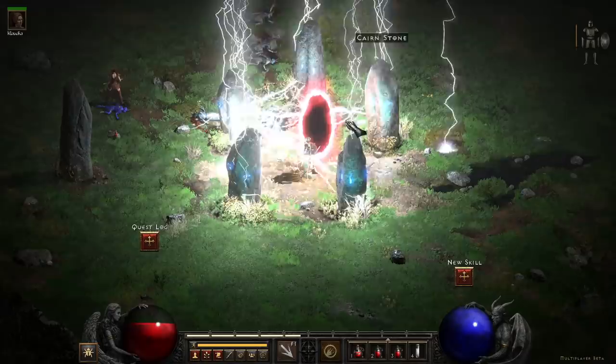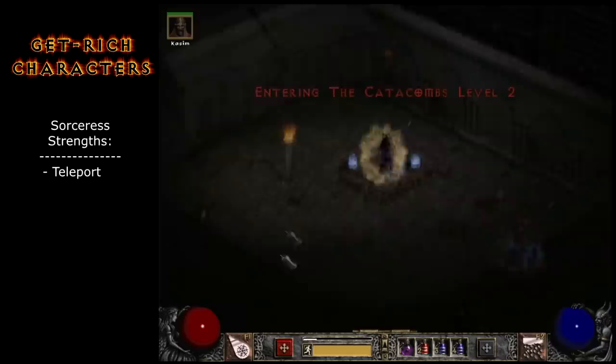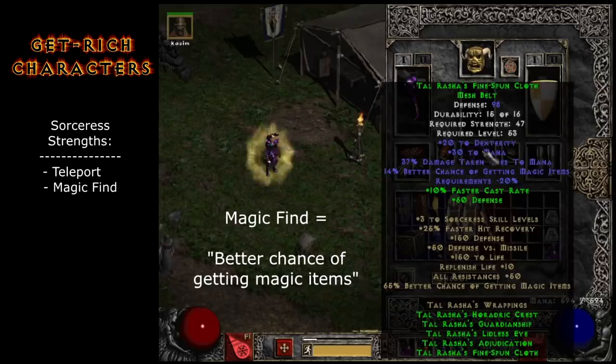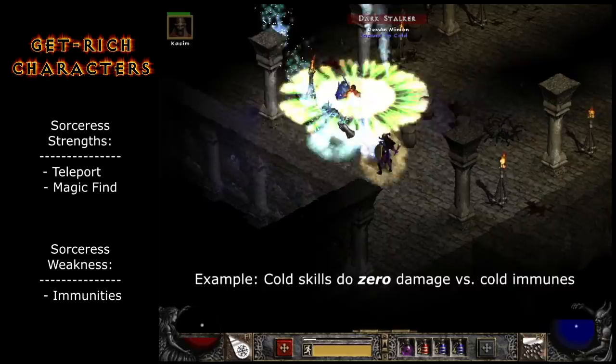Quick version: both characters have their strengths and weaknesses. The sorceress's biggest advantage is she naturally learns Teleport at level 18, which lets you shortcut through labyrinths, go straight to the bosses, and kill them. This alone arguably makes the sorceress a slightly better starter character than the Hammerdin for our purposes because it saves so much time. Also the sorceress has cheap gear options that greatly boost magic find — this stat increases your chances of finding awesome items. Her biggest weakness is on the highest difficulty she struggles in many places because so many things are immune to her cold attacks. Apparently the minions of hell have a vaccination program that works really well.